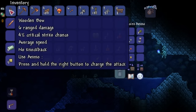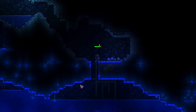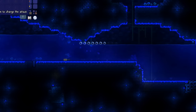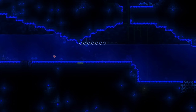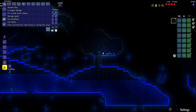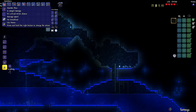So it says press and hold the right button to charge the attack. There's a meter — let's release it onto this piranha. Three, two, one. Wait, wow, that is 30 damage. But if we just shoot normally... okay, so the longer I hold down the attack button, the more damage it does, but of course it trades off the attack speed.